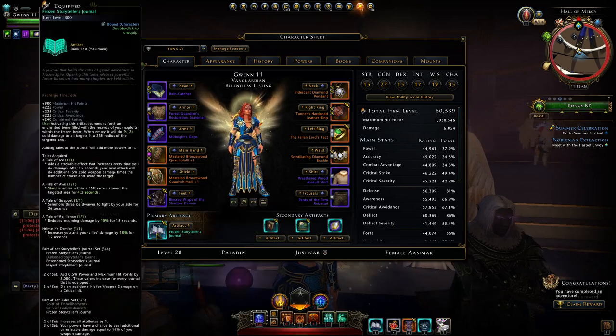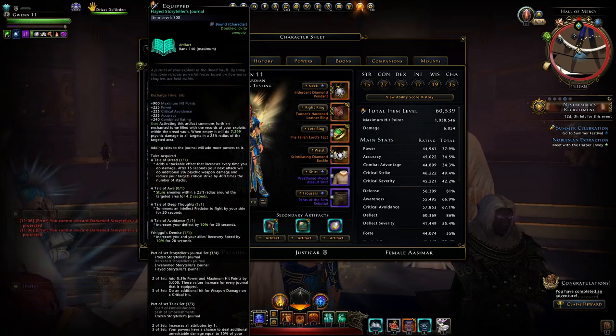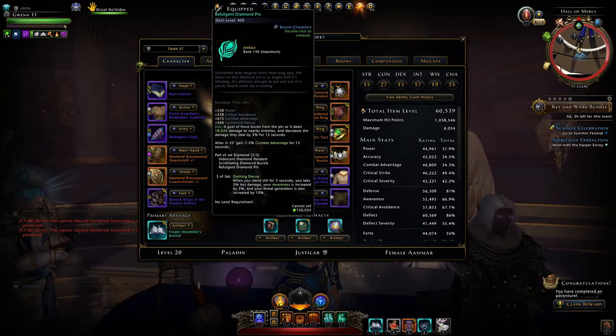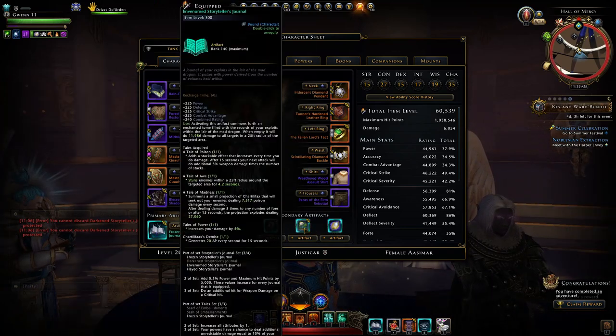For artifacts, I'm just using the storyteller journals — they're still better than the higher item level ones of 450. Storyteller journals will give you that extra hit when you crit, give you that extra percentage of power and max HP, and also increasing your ability scores.